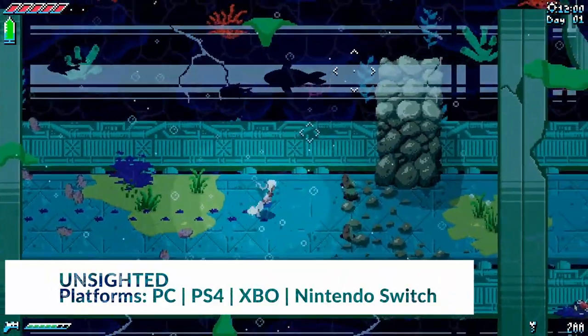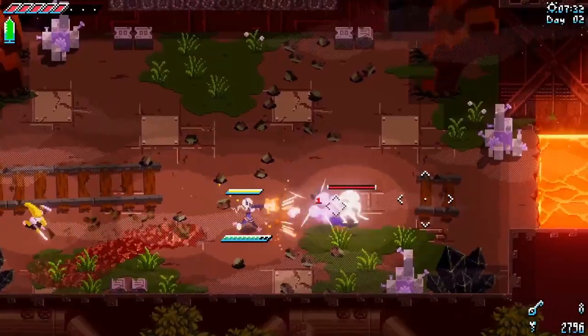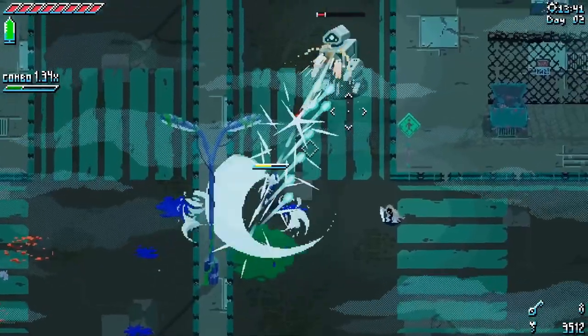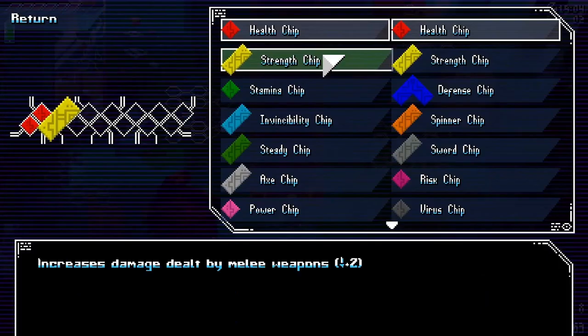Let's kick off with Unsighted, a top-down 2D Metroidvania that reminds me of CrossCode, one of the best indie action RPGs ever made. In Unsighted we play as Alma, a kind of human automaton trying to save her race from becoming unsighted — that is, going rogue.